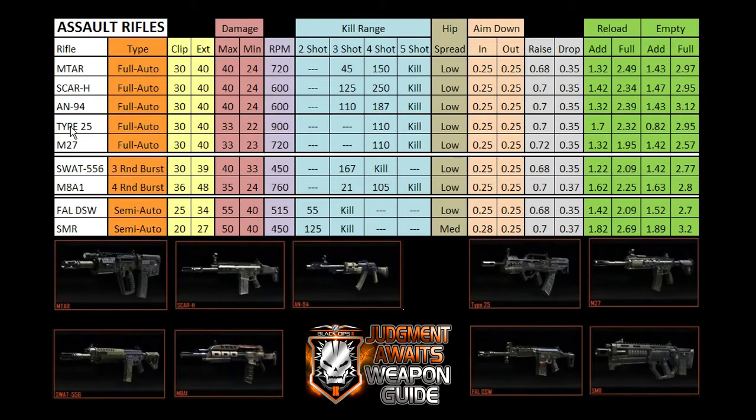Looking at the lower damage fully automatic weapons, the Type 25 fires a lot faster than the M27, and they have the same kill range. Does that make the Type 25 the better weapon? Yes and no — it shoots faster, which can be good or bad. It could run you out of ammo faster or make it harder to control once you start shooting. You really have to play around with it. One advantage for the M27 is that it reloads faster.